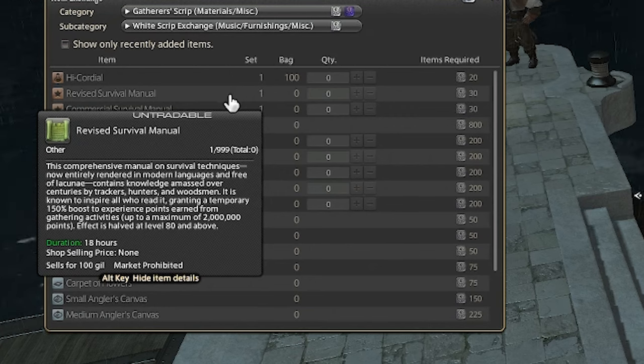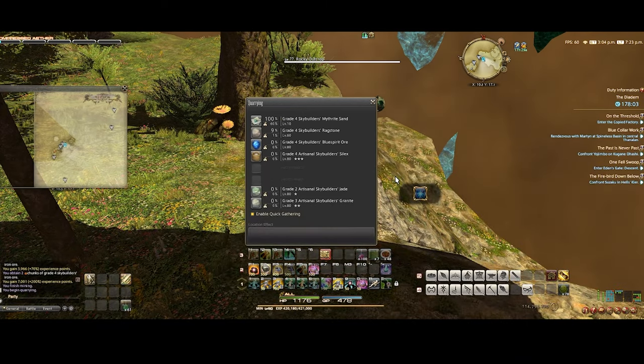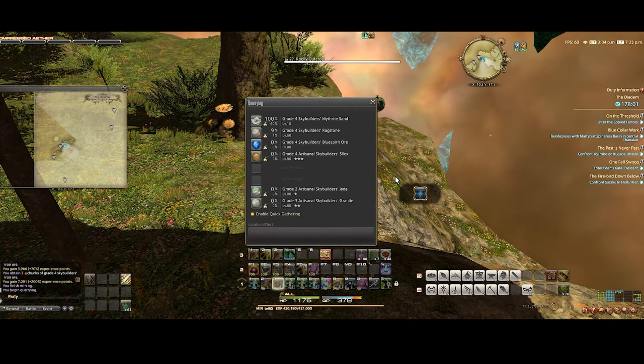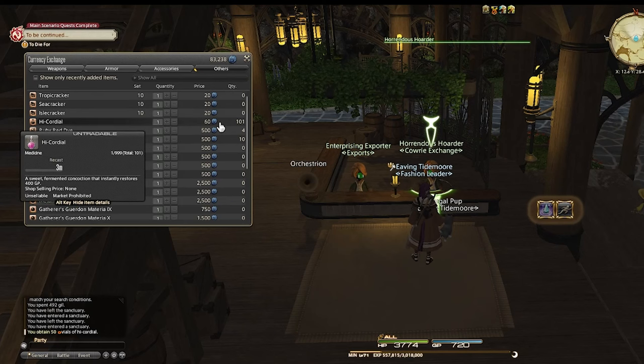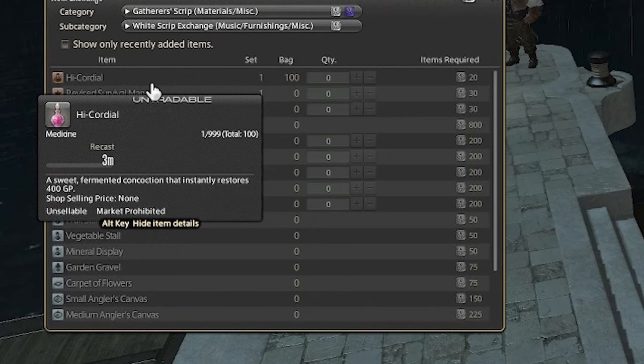You can grab survival manuals from your grand company — use the level 1s until 50 and the level 2s up to 60. You can get higher level manuals for white scripts. I'd also bring a lot of high cordials. If you have completed Endwalker, the easiest way of collecting these is from your island sanctuary for 60 blue vouchers each. If you haven't unlocked your island, you can also get high cordials for white scripts. High cordials will just increase the number of higher level mats you can collect.